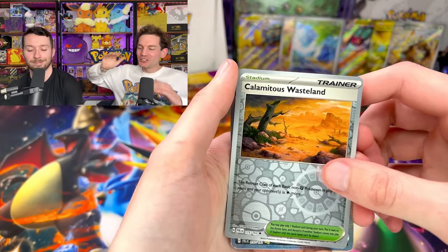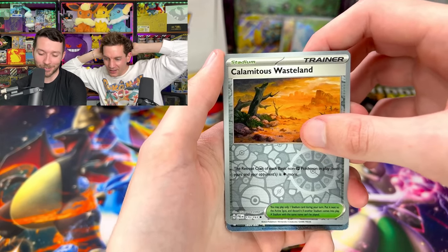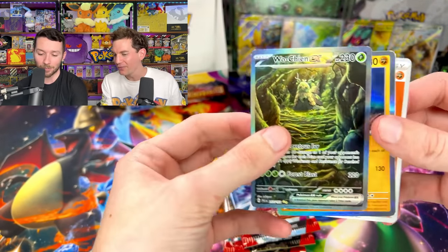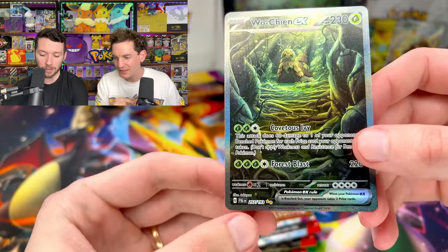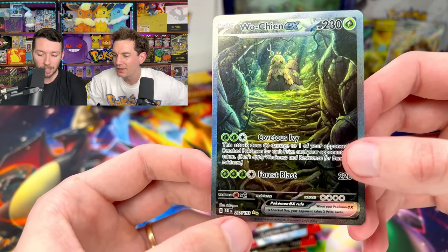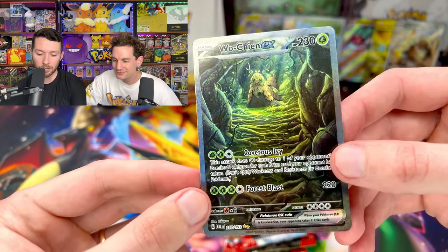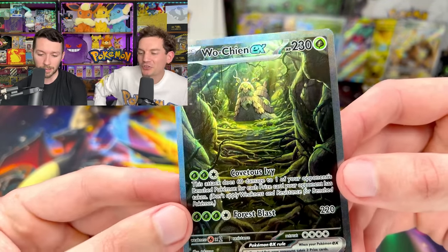Oh — are you serious? I knew this would happen. What is it? It's the grass one right? Oh my god. Whoa! What are the two stars? A Garganacl! So this is a secret — ultra rare? I think like the two-star regular full arts are called ultra rares, the silver ones. The gold ones are called secret illustration rares. The single gold stars are just a regular illustration rare. Of course you go and get the secret illustration rare.